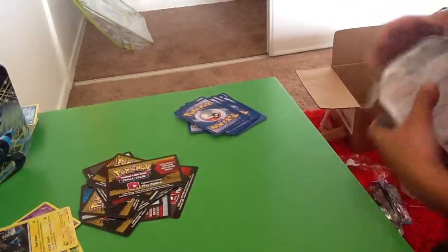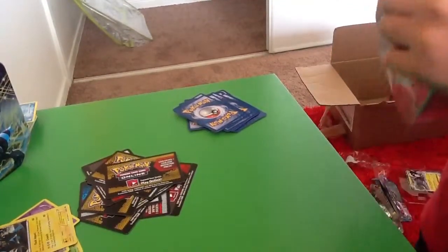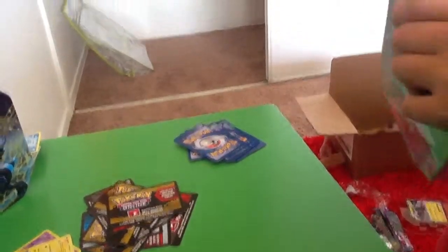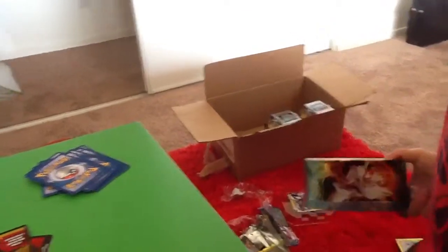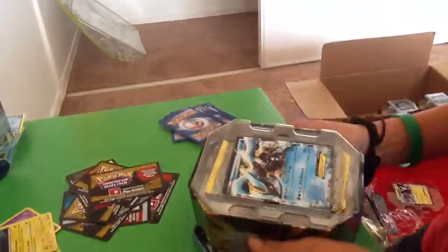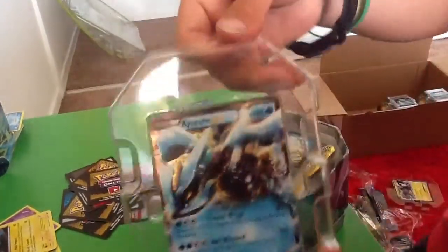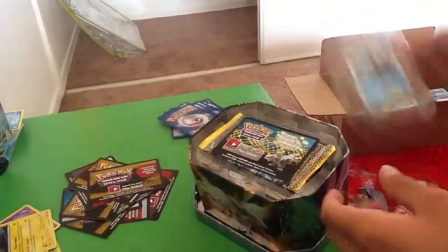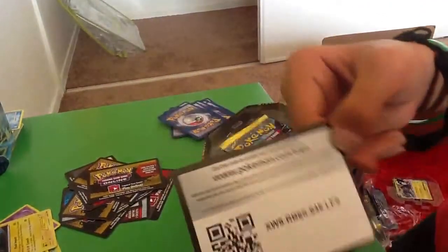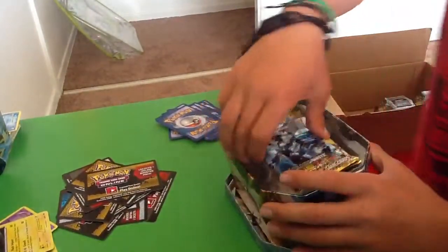How about we do the Kyurem tin. Two more tins left in this part. This is a Kyurem tin — we got Kyurem EX. That's nice. And a code card.